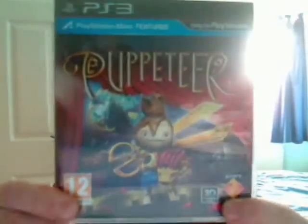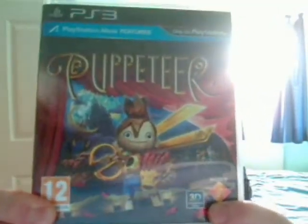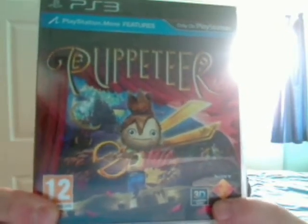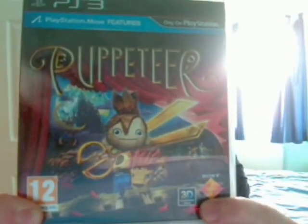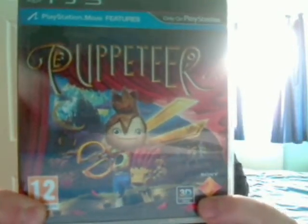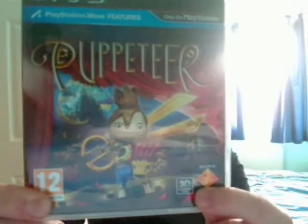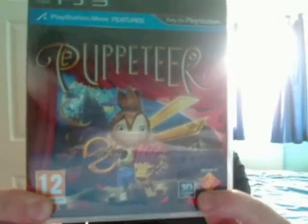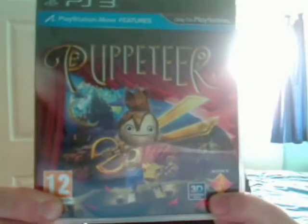This is the front cover. It's a PlayStation 3 exclusive. It shows the main character, Kutaro, holding the magical scissors Calibrus. It's also got other characters that you meet along your journey on the front cover as well. It's got PlayStation Move features at the top, and you can play this with two players. The second player plays the second character on the gameplay screen, but you need the Move controller for that. I think that's a pretty cool feature.